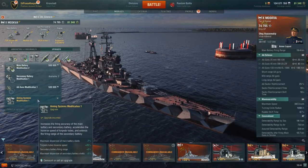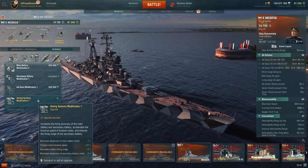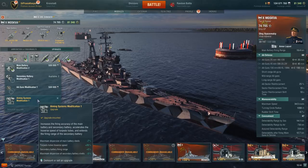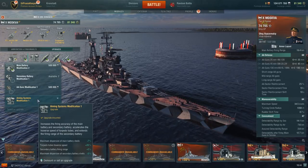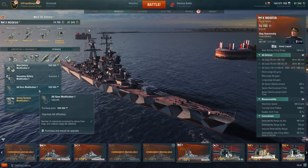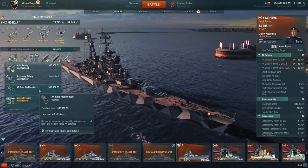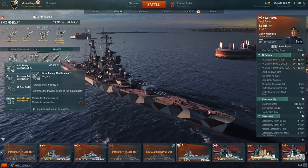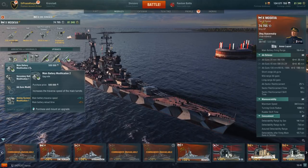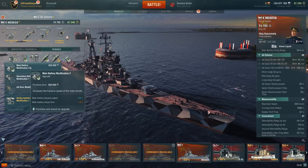In the third slot, I'm running Aiming Systems Mod 1 for the 7% reduction in main battery dispersion — that's basically the only reason to run it. It also increases secondary range by 5% and decreases secondary dispersion by 5%, but a secondary battery build on this ship is useless, so don't run that. You could also run AA Guns Mod 1 for two additional explosions from long and medium range AA. I don't personally recommend Main Battery Mod 2 — the turrets turn fast enough and the 5% hit to reload time is a significant downside.